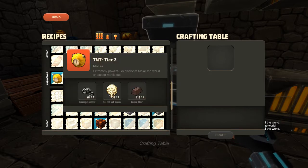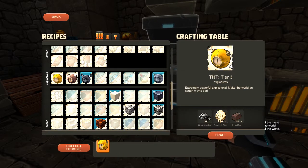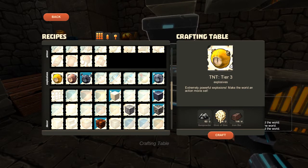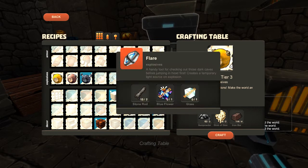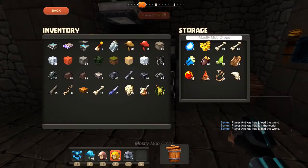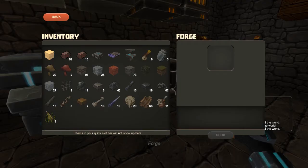Oh! This is new! You knew I was going to do that, right? Alright. Oh man, this is just getting crazy. Okay, explosive bomb - we need some leather. We're also going to need some glass, and I happen to have a piece of sand on me so we can cook that up.